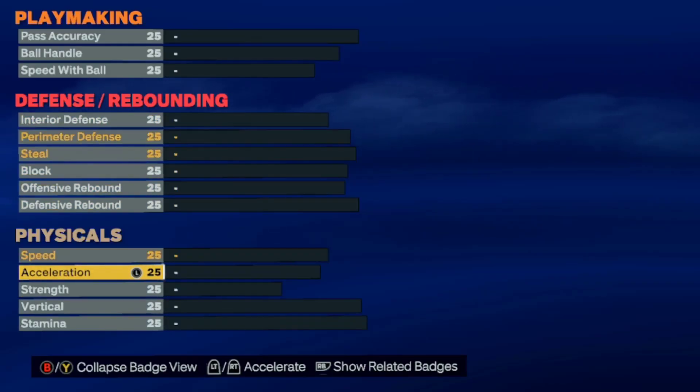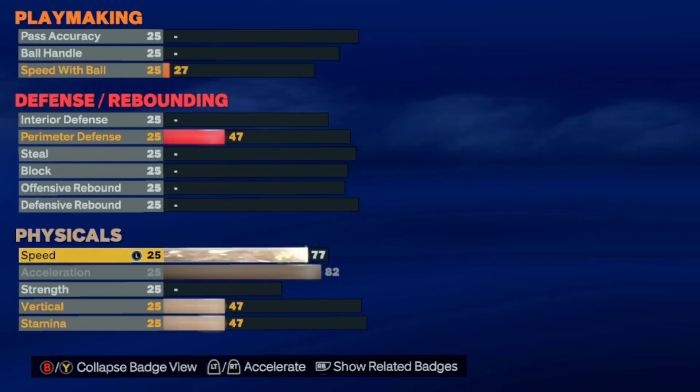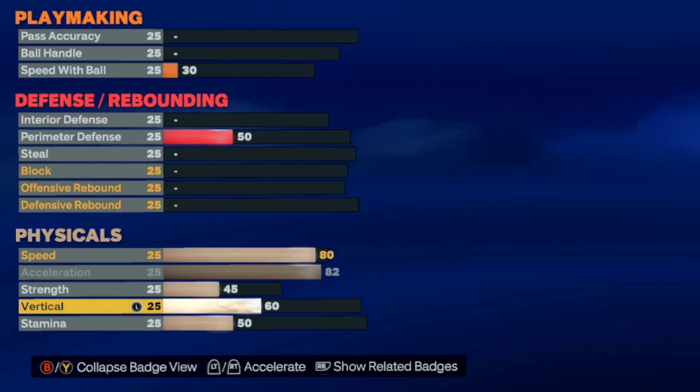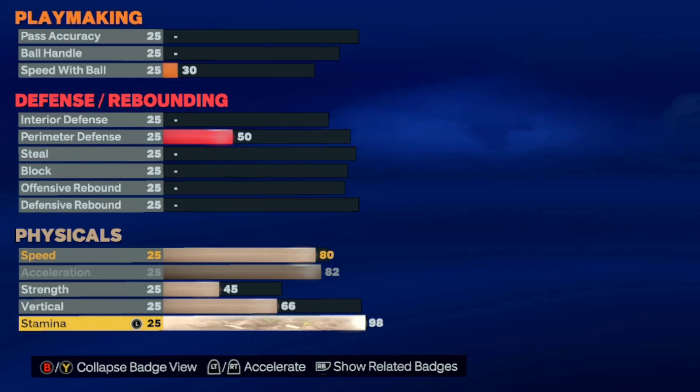For physicals: max acceleration, 80 speed — do not go any higher than that, it just wastes points. We're going 45 strength, 66 vertical, and 98 stamina. Those are all the attributes of the build.